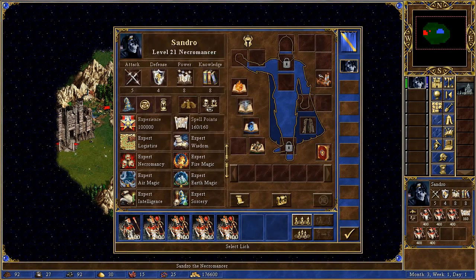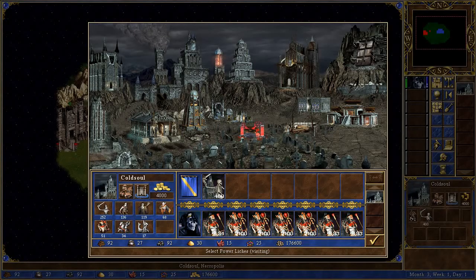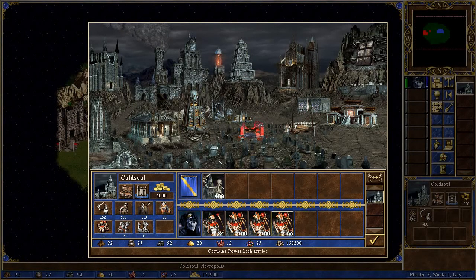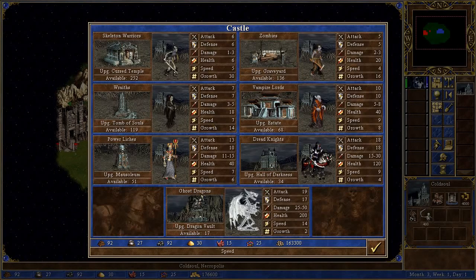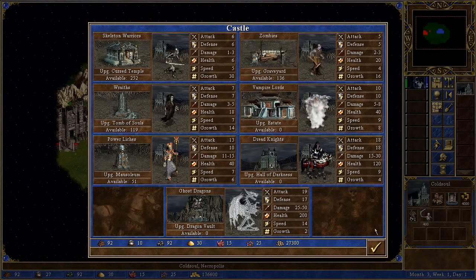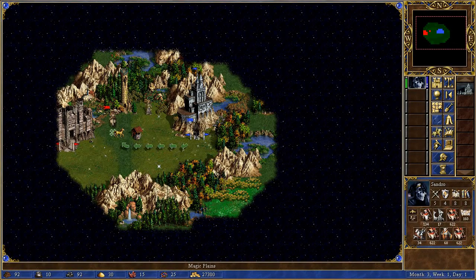It's better to have Power Liches, but I think it's best to have a mixed arrangement — a little bit less upgraded ones, then upgrade the rest. Another thing you might want to do is have a lot of Liches but also rely on getting some of the other troops. Let's go and actually attack Crackhack and see how this will go.